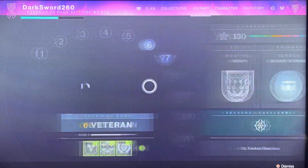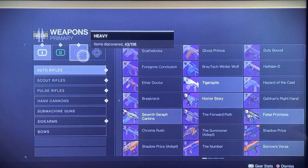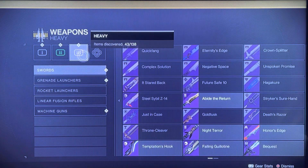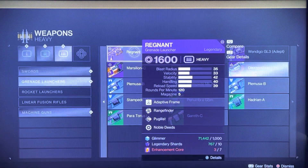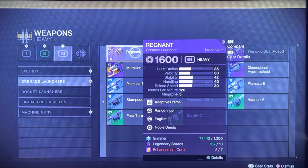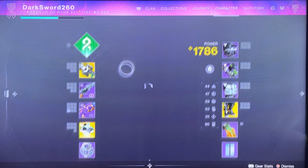What you do is you just go over to Collections, then to Weapons. Of course you have to have the grenade launcher unlocked, but then you go over to Heavy Grenade Launchers, then you go over to Reginoet, and then you acquire it if you have the resources. Once you acquire it, you'll be able to get different rolls.